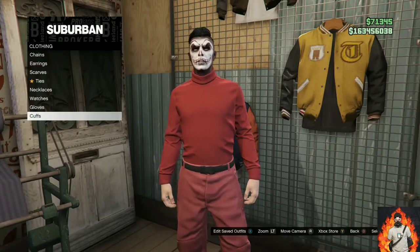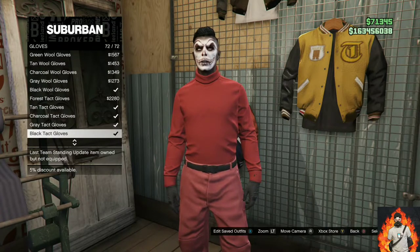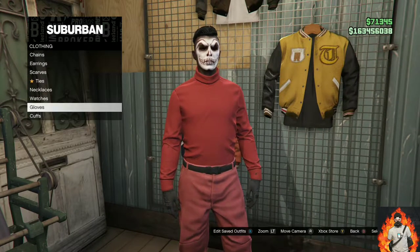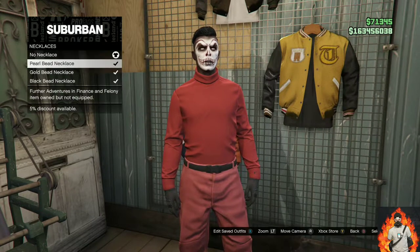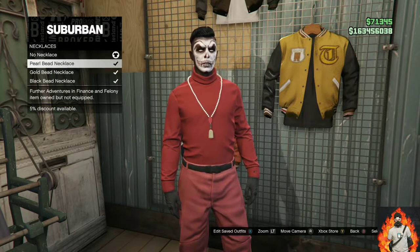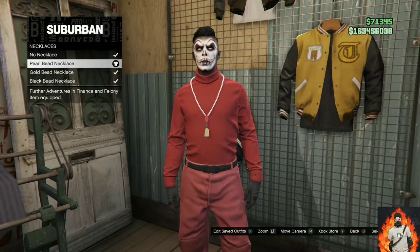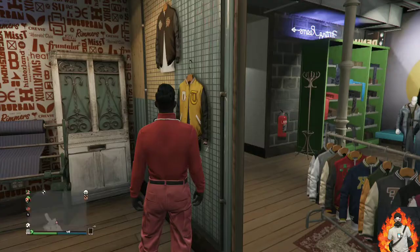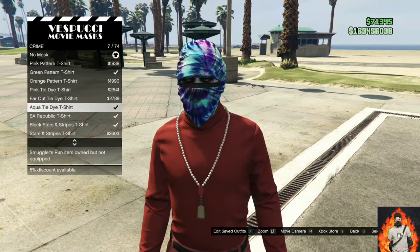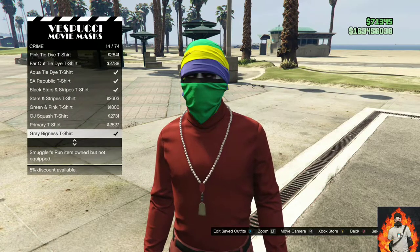Make your way over to accessories and go over to gloves. You will need to purchase the black tactical gloves. Back out once and go over to necklaces — purchase the pearl bead necklace. Now make your way over to the mask store, go over to the crime section, and purchase the red Bigness t-shirt mask.